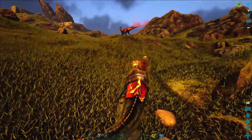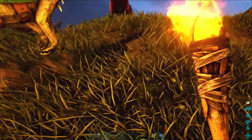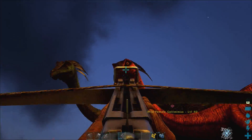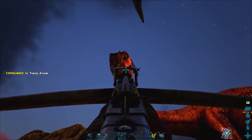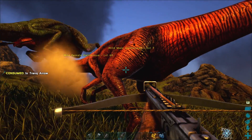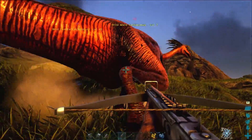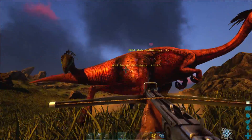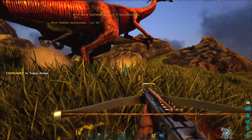I wonder how dinosaurs actually did mate. Actually, I don't — I don't want to think about that. Okay, looks like they're stuck on each other. Level 7 — that's the one for me. He's down. Once in the head, twice in the head, let's try. Once in the butt — might kill him, we'll find out now. Okay, he's trying to run, let's give him one more shot in the butt. He's definitely stuck. Yes, he's down. This is it. This is the one.